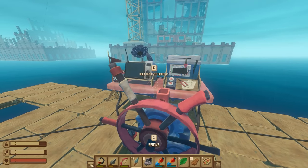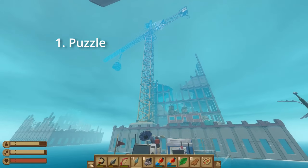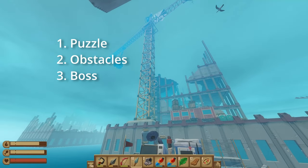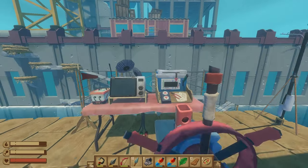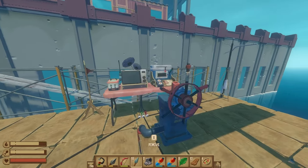So with Verona Point, the main structure of the level is: we'll first have to complete a puzzle, then navigate through a bit of an obstacle course, and then the last thing we'll have to do is beat one of the first bosses in this game. I'll show you how to do all that, and along the way we'll pick up all four blueprints in Verona Point, as well as most of the notes.